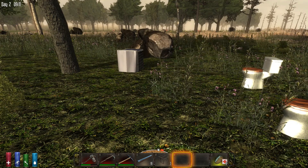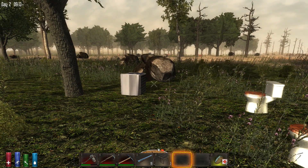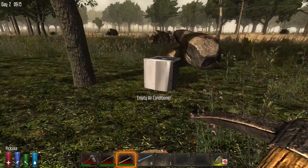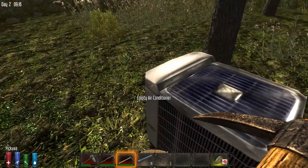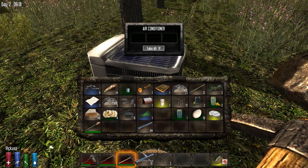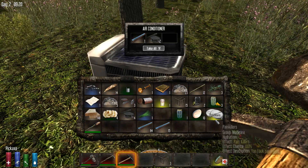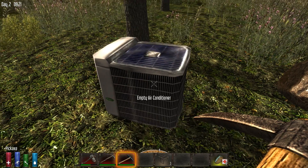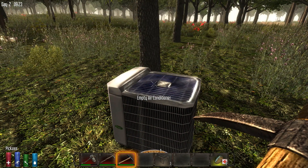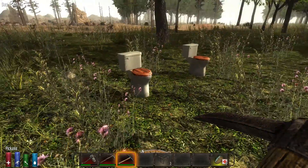So where do you find a short metal pipe? They are dropped as loot from various zombies, or you can find them just in the world in regular loot. But there is a place where you can pretty much always find a short metal pipe, and that is in an air conditioner. Generally when you loot an air conditioner you will find a pipe and one or two pieces of scrap iron. Generally you'll find air conditioners next to buildings or on top of buildings.